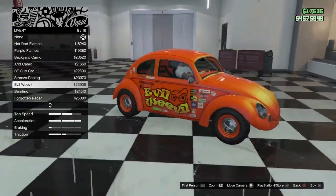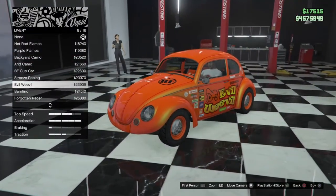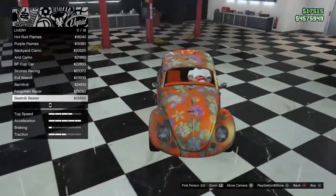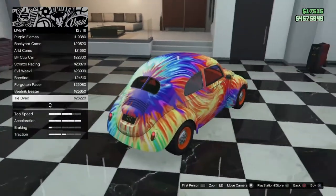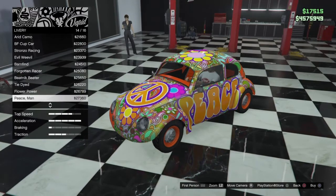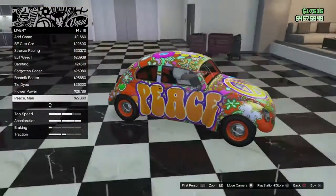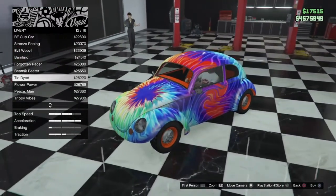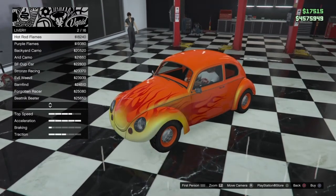The Evil Weevil livery looks really good on this color — wow, that looks great. There's also Barn Find, Forgotten Racer, Flower Power — I'd call this the beatnik beater — tie-dye, that's what I was thinking. There's another Flower Power with a peace sign — if I was making this for my buddy Xavier who passed, he used to have a peace and love plate. I could see him driving this one with trippy vibes.